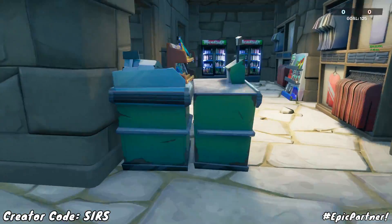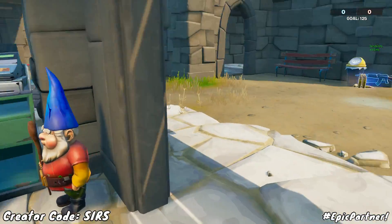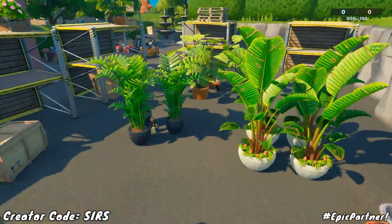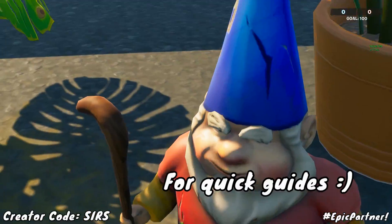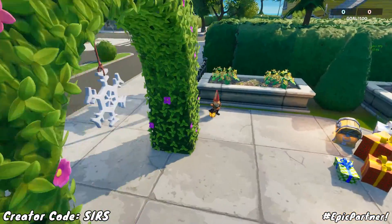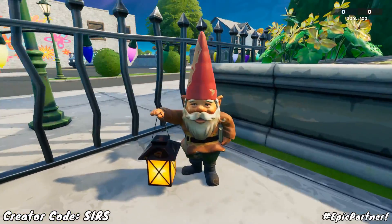Also if you go back here behind the counter there is another gnome right there. And then if you head over to Holly Hedges as well, you can find one in the middle of these plants right there. Finally, if you go over to this area there is another one that can be found right over here.